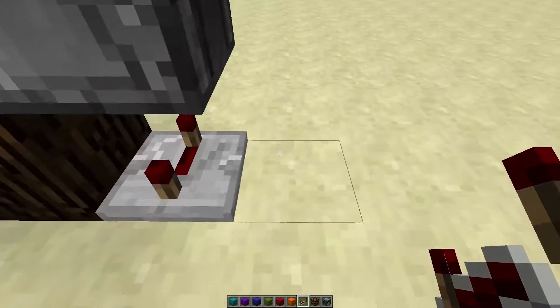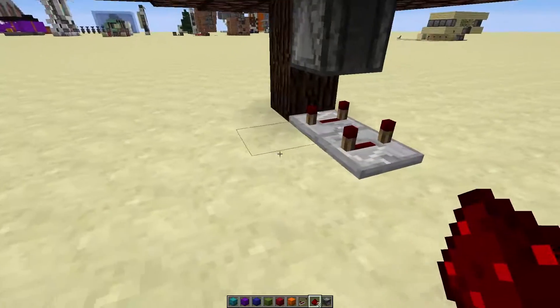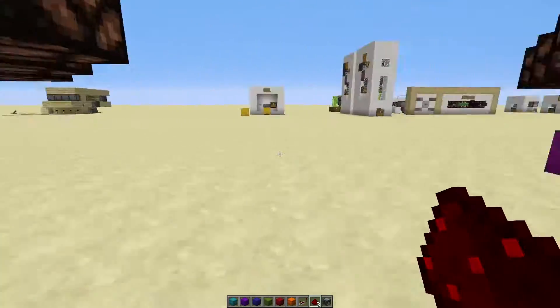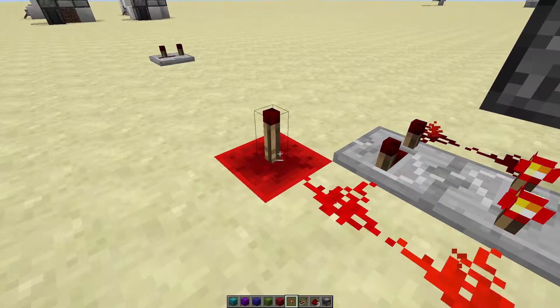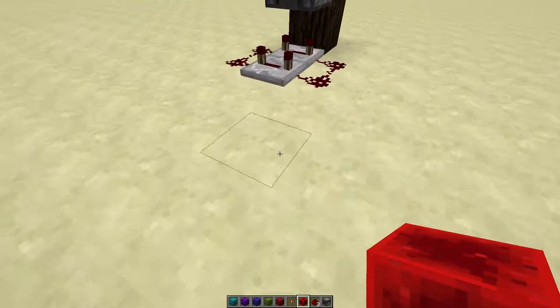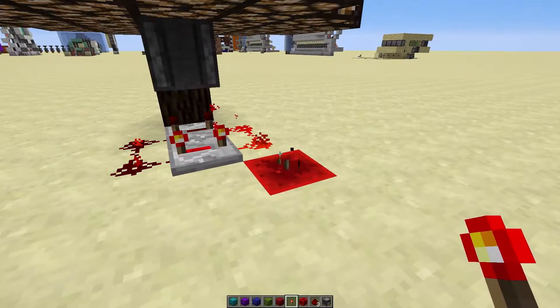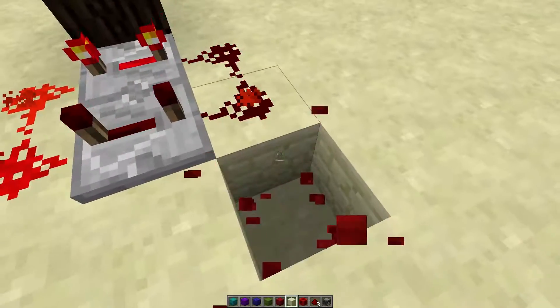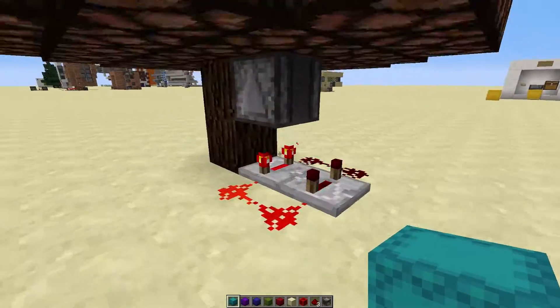Then take a couple of repeaters and a little bit of dust. Take a redstone torch and a redstone block — place the block in the ground and put the torch on top — and you have a really quick pulsing clock. Then of course you can hide this redstone.